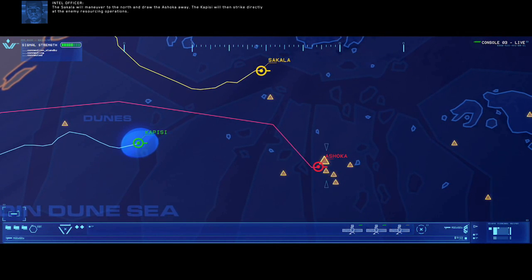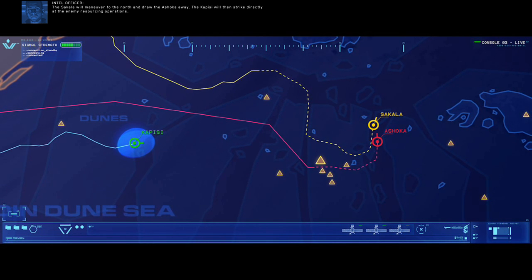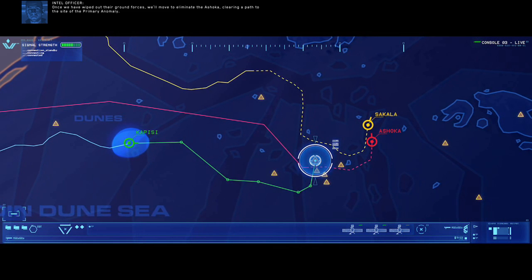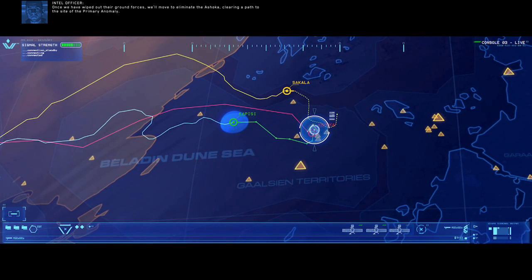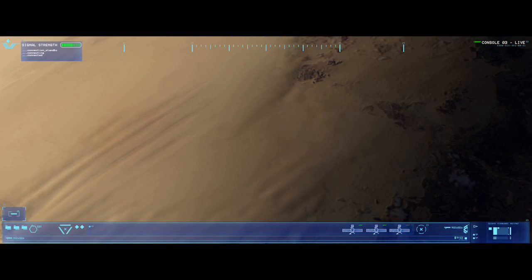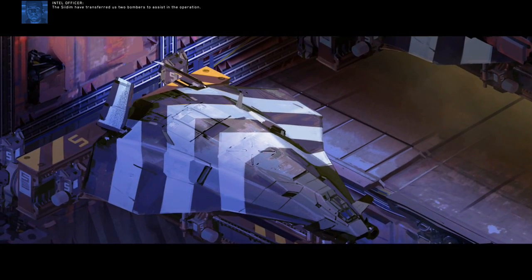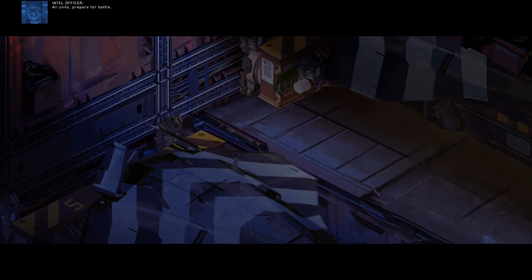The Sakala will maneuver to the north and draw the Ashoka away. The Kapisi will then strike directly at the enemy resourcing operations. Once we have wiped out their ground forces, we'll move to eliminate the Ashoka, clearing a path to the site of the primary anomaly. The SEDIM have transferred us two bombers to assist in the operation. All units, prepare for battle.